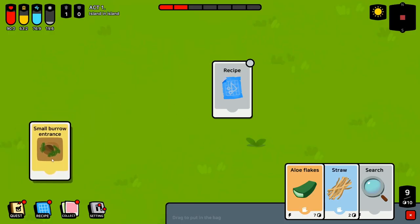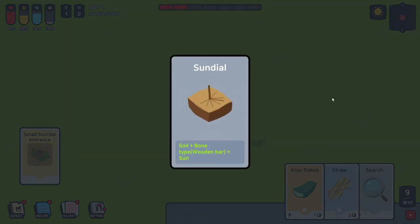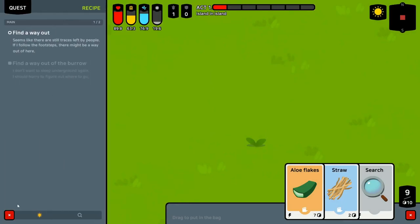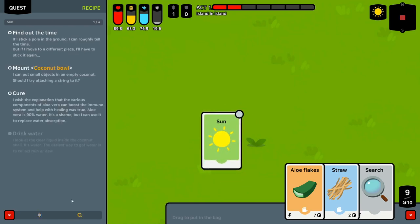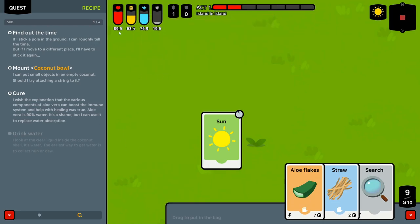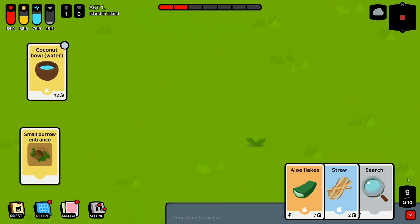Not much to see in the burrow — here we are finally above ground. It's telling us how to make a sundial; we might be able to accomplish that shortly. If you're not sure what to do, come to the quest section and click these buttons — it'll give you different things to do. One thing it wants me to do is eat the aloe. The coconut bowl quest wants me to attach a string to it, which I left inside, but that's no big deal. While we're here outside, let's start searching around. We got another bowl of water and an engraved rock.